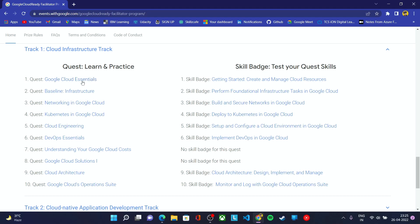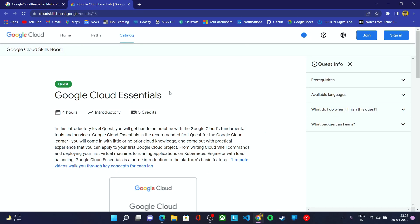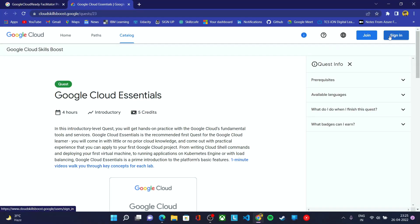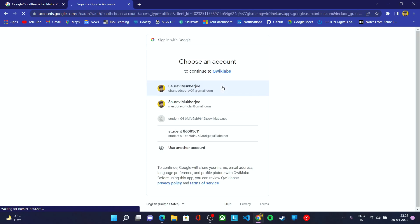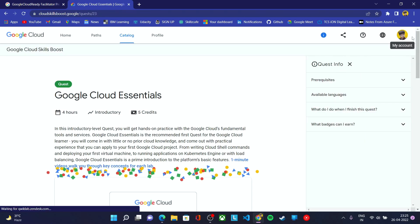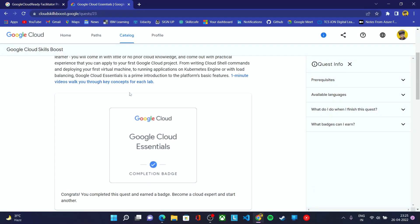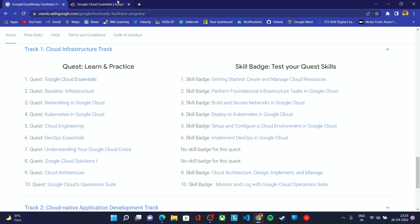In each quest there are multiple labs. If I open the first quest, you need to complete all the labs mentioned there. To complete those, you first need to sign in with your Qwiklabs account. Once you complete all the labs, you will get a badge for that quest. This is how you complete all the quests in the first track and other tracks, including skill badges.